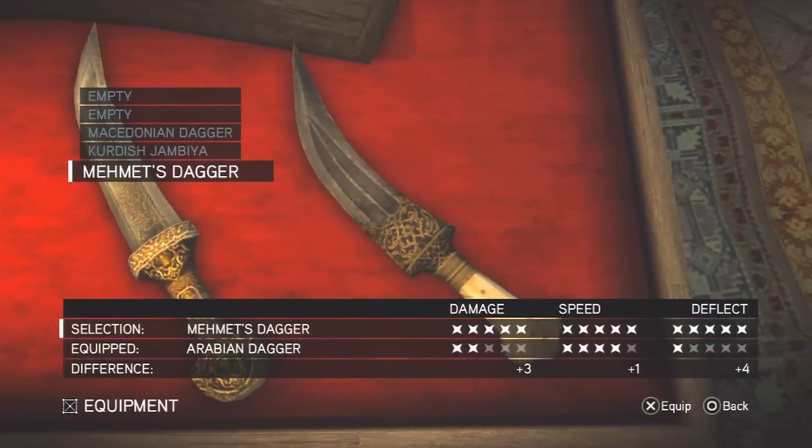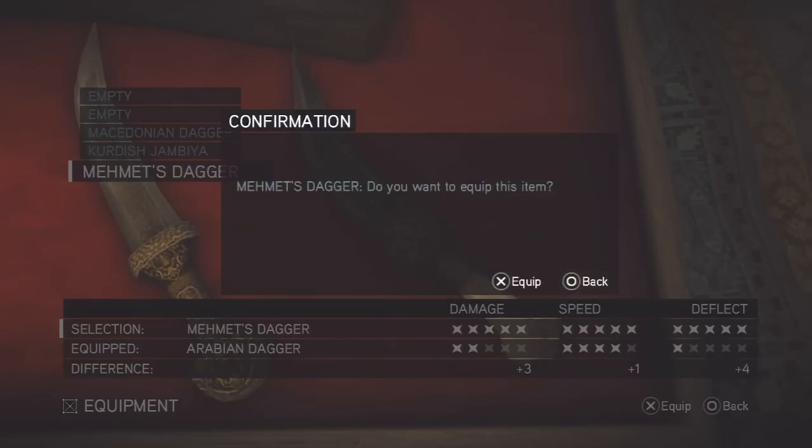The best small weapon or dagger in this game is the Memetz Dagger. As you can see, all the best weapons in the game have five-star ratings to damage, speed, and deflect, and this one has five-star ratings across all three.